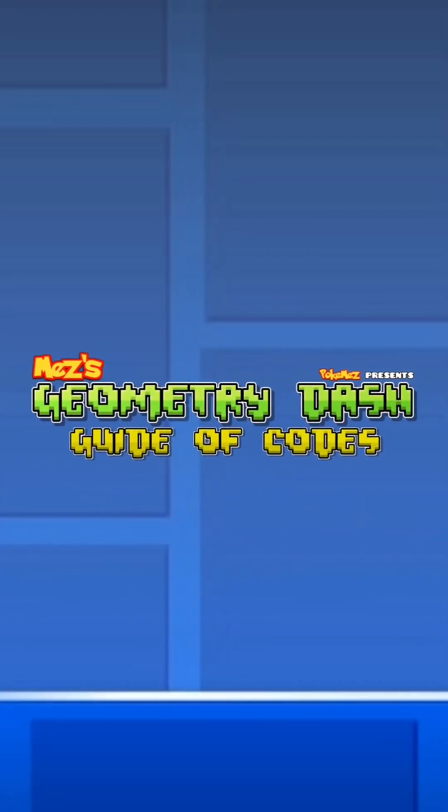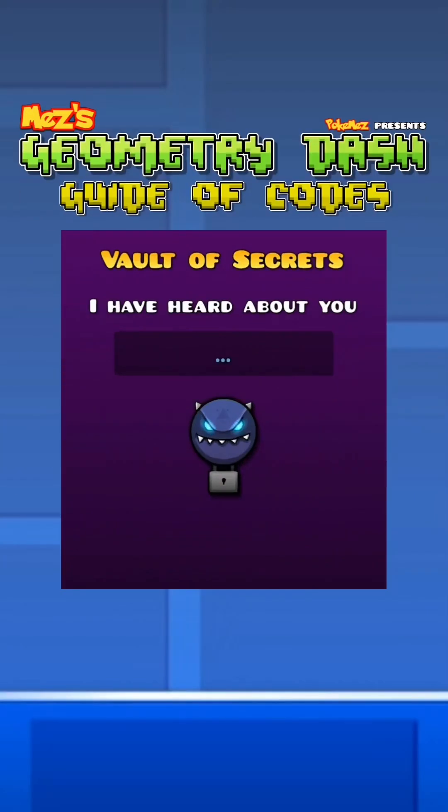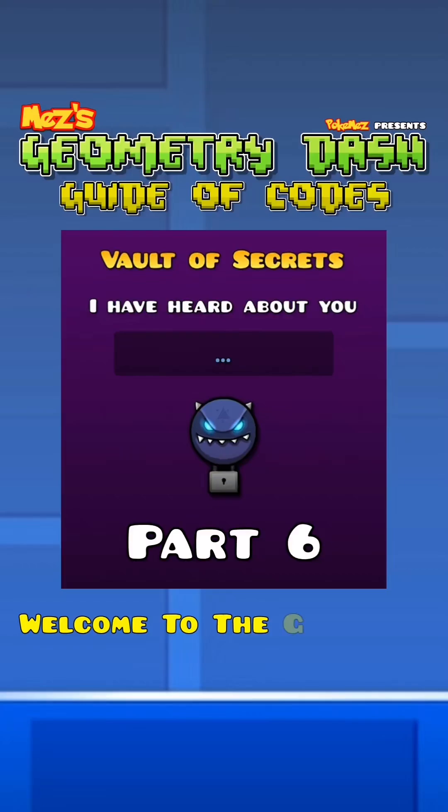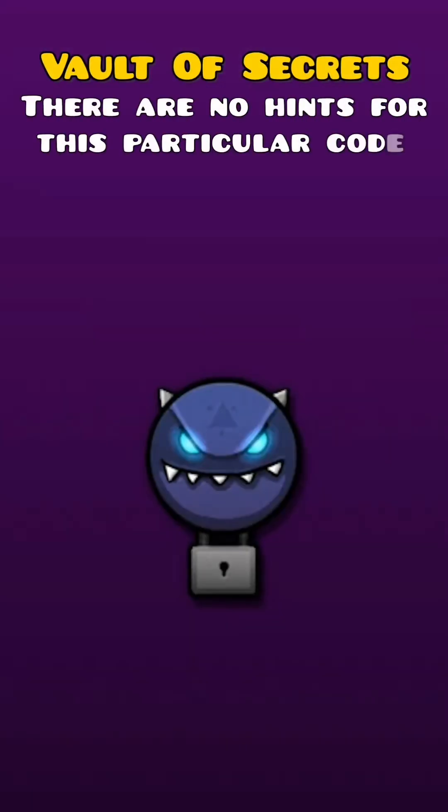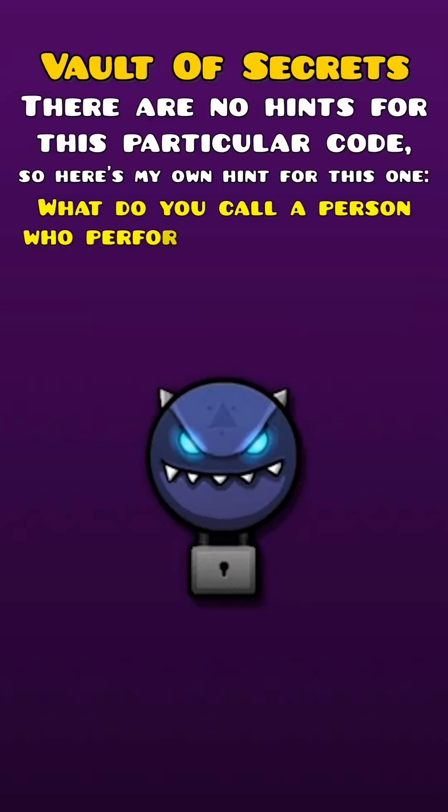This is a Geometry Dash guide for codes in the Vault of Secrets, Part 6. Welcome to the Geometry Dash numbers round. There are no hints for this particular code, so here's my own hint: what do you call a person who performs cryptanalysis?